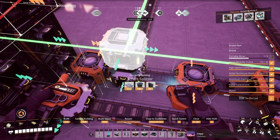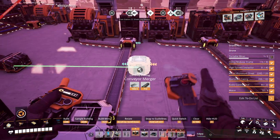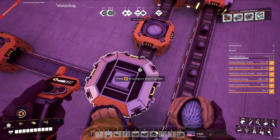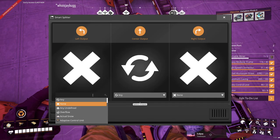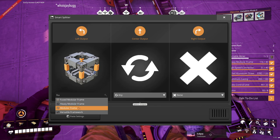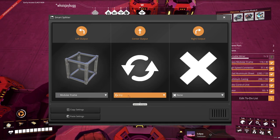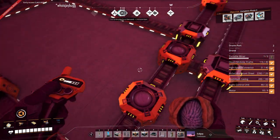I think we're going to have to go two levels higher on the smart splitter, and then we'll merge. On the left we want frames — not fused frames, just frames. And then going forward we want undefined — we want all the frames to go that way and then anything else to go this way.